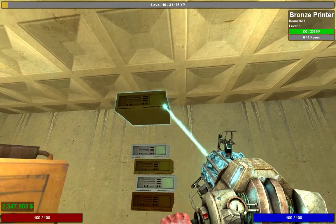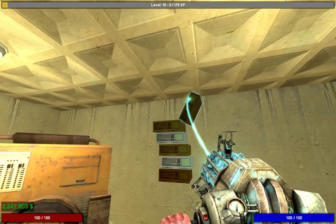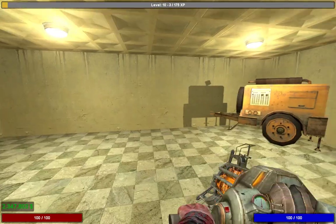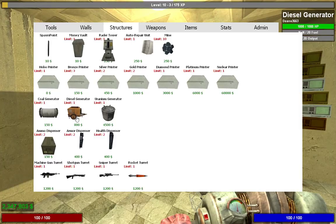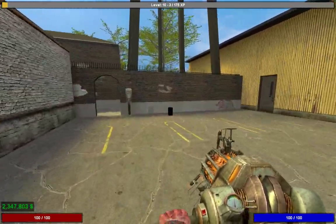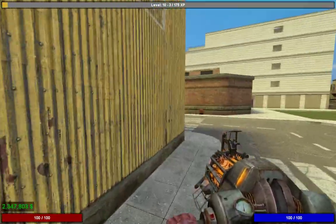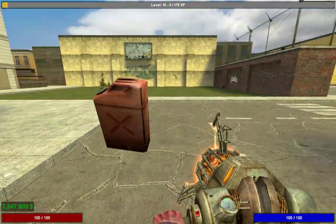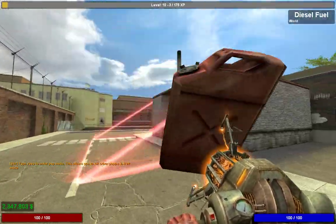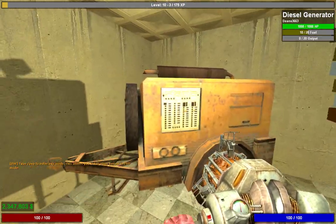The diesel generator uses diesel fuel, which is the red cans. So let's go find one. This here is coal — we don't want coal. We want diesel, which is just over here. So this is a diesel can. Grab it with your gravity gun — just right click and it will pick it up. Walk back to your base, walk through your fading door, and pop it in. It says 10 out of 20 fuel, and it's going to start powering your printers.